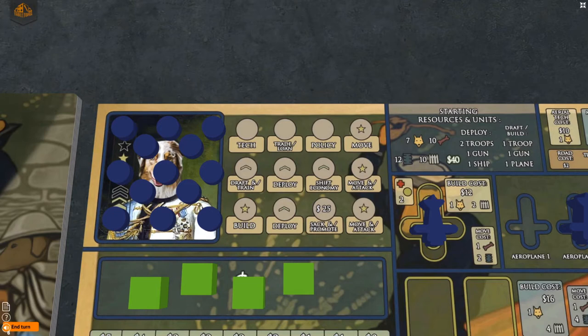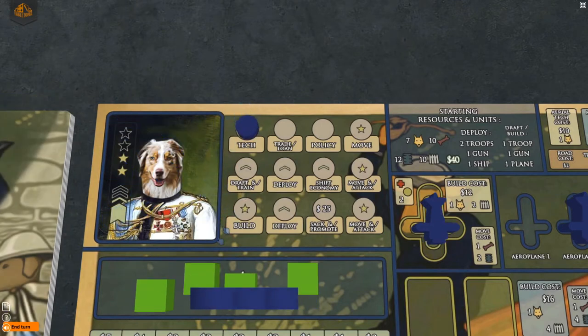Notice there are 3 rows with 4 actions in each row. You may place an action disc in the same row as your previous turn, or in the row below it. But you may only place an action disc in the row above the one where you took your previous action if you permanently remove one of your available action discs from the game.